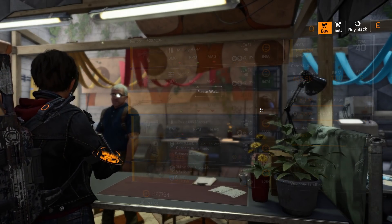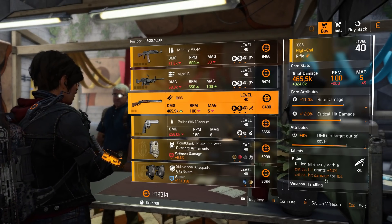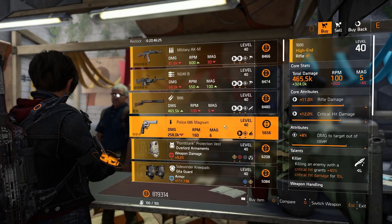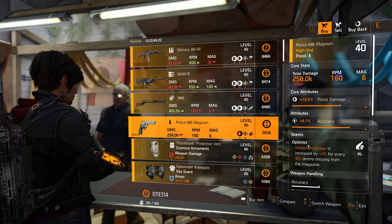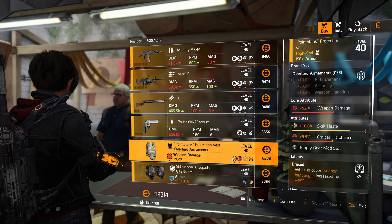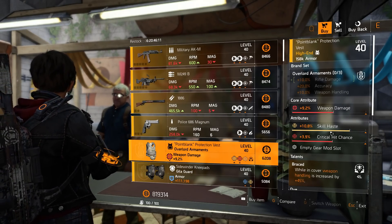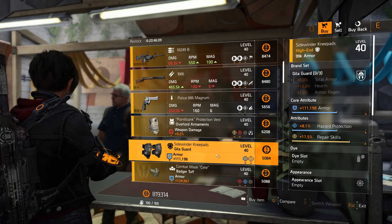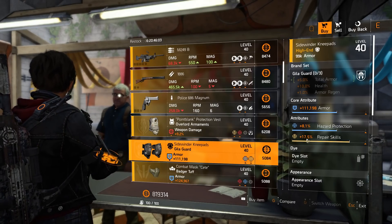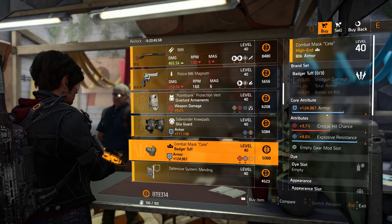I'm going to buy the 1886 rifle — in the future I'll be able to max it to Tier 12, change the talent, and it's a really strong rifle, so I definitely recommend buying it for the future. The Police 686 Magnum pistol has Optimist talent, 9.7% accuracy, and 10.5% pistol damage. Overload Ornaments chest piece has 9.2% weapon damage, 10.8% skill haste, 3.9% crit chance, and Brace is the talent. Gilligord knee pads with 111,198 armor, 8.1% hazard protection, and 17.5% repair skill.